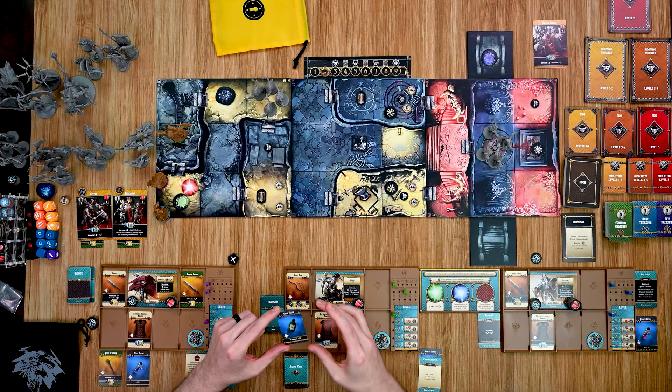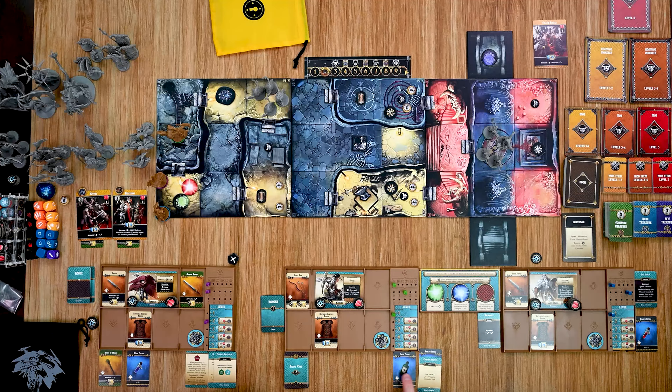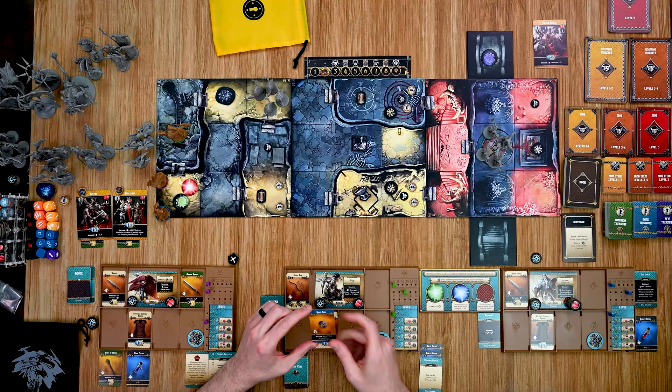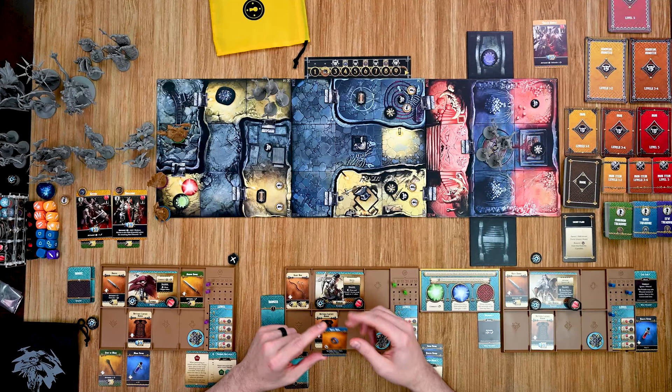I get a common item: Focus Potion Combat — I can reroll twice. I'll toss that down here with his consumables: he has a health potion and now the focus potion. And then for the rare treasure I have a Runic Ring. This is an action — it costs an action to do this and I can move one mob in line of sight one zone.